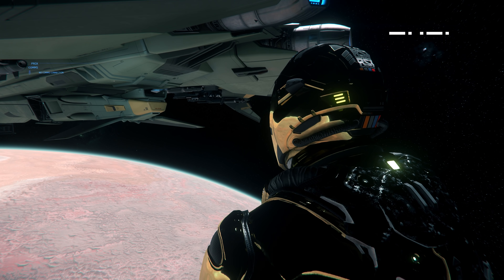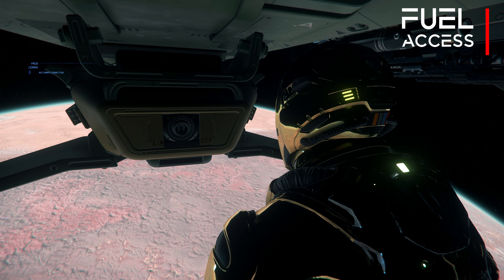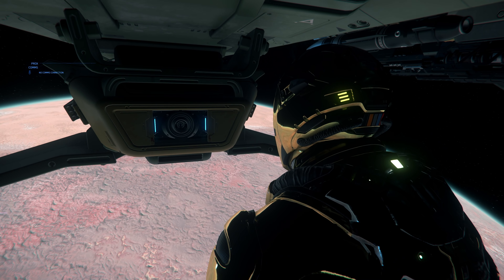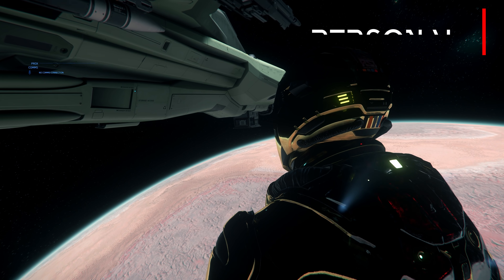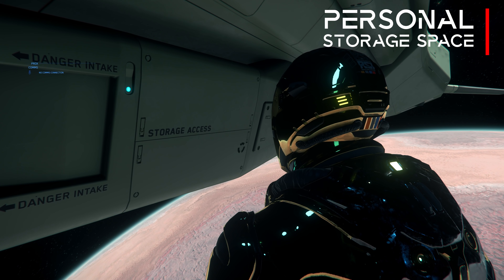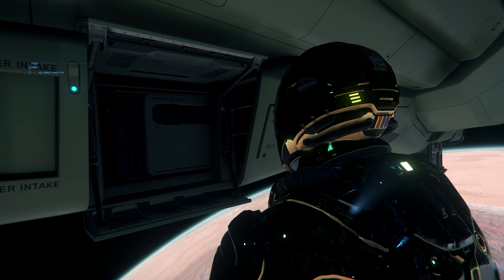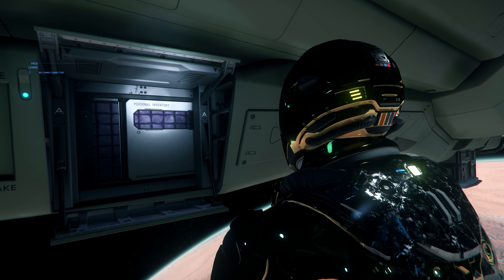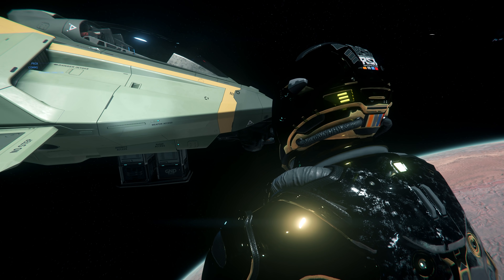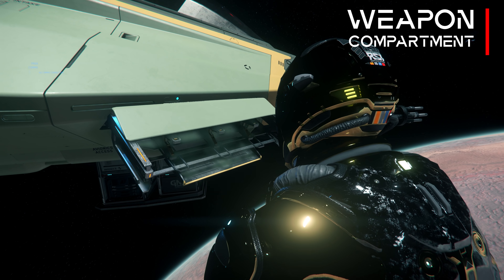There is also access to the fuel, which implies that we can actively refuel our ship ourselves — this has already been announced by CIG as an upcoming feature actively being worked on. But what I found most interesting about the accesses was the compartment for personal items: suits, equipment, food and so on. The weapons compartment is already a familiar feature and is also present in some other ships.